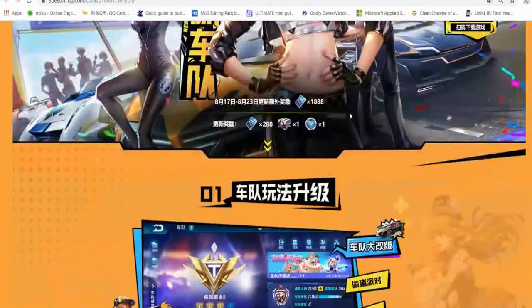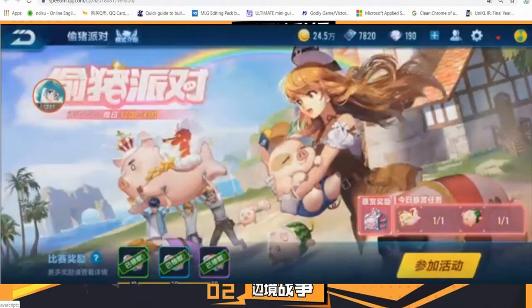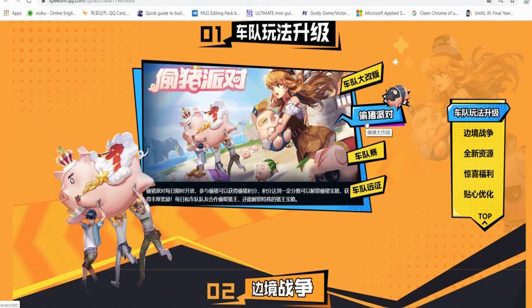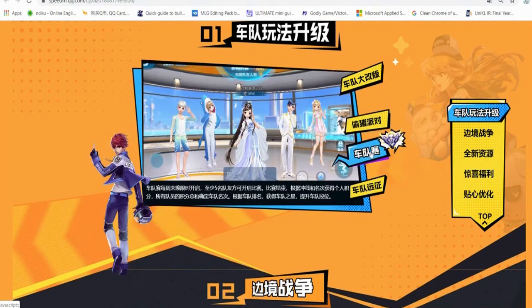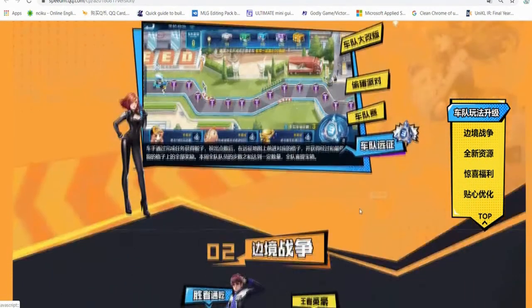August 17th brought the club race change - we like this club race. There's only one hour session of everyone racing together. Speed Drifters did not bring this particular feature. Also the club expedition - when Speed Drifters released this, everything was up to version 7.